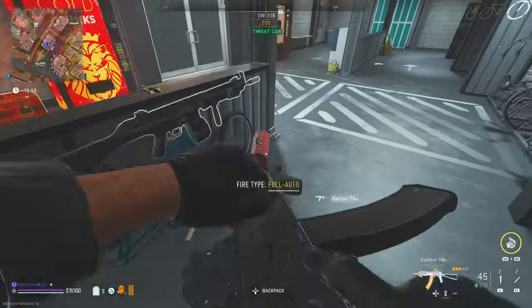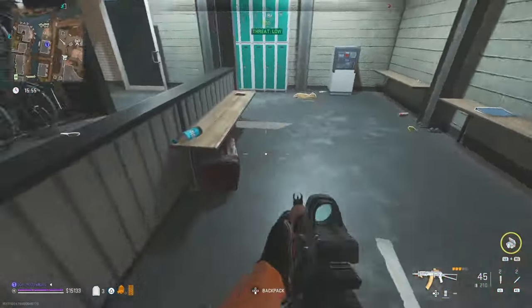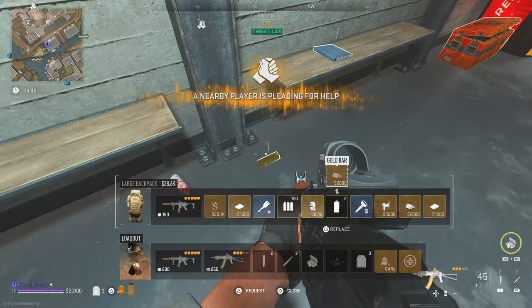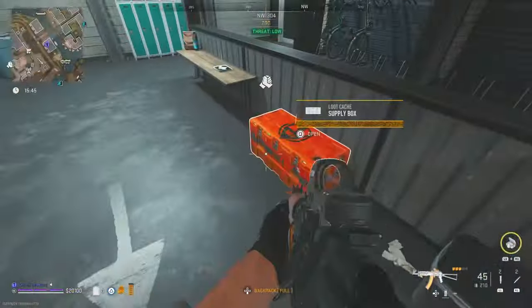First is the bike park, which is just north of the zoo and consists of two buildings. Each building will have two orange crates, gold bars, other valuable loot like origami horses, and you'll also commonly see three and five attachment guns.